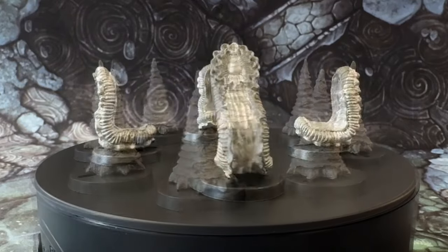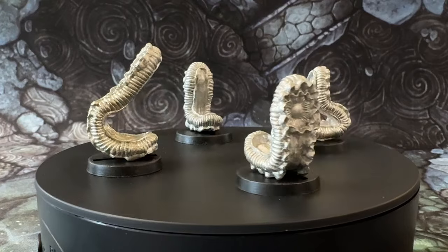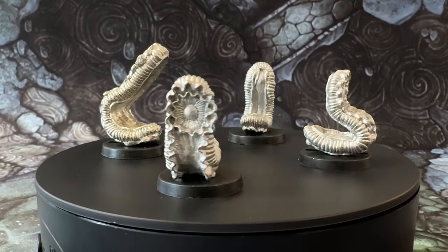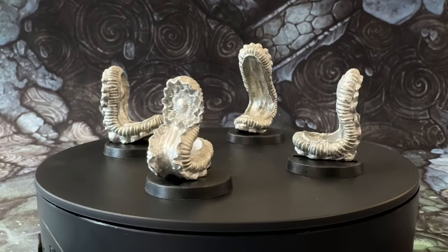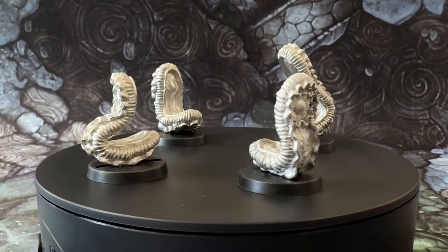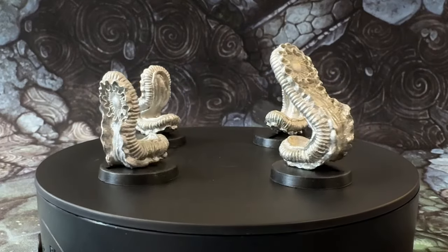Next are the Creeping Jeepers, also sculpted by Paul. These more powerful enemies appear in smaller quantities, so you just get three of the regular ones and then one large rank 2 one. Again, they are all different. They are like big lung worms or something. I kind of hate them and their little horrible flappy bits, but in a good way.